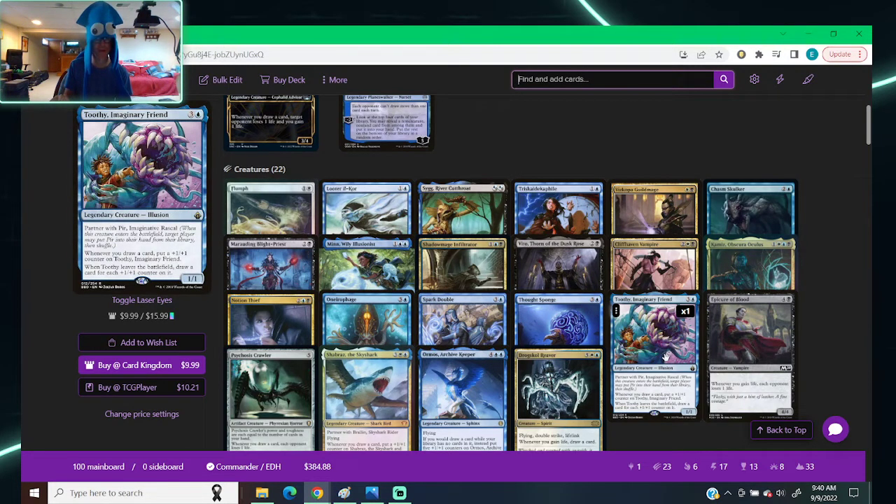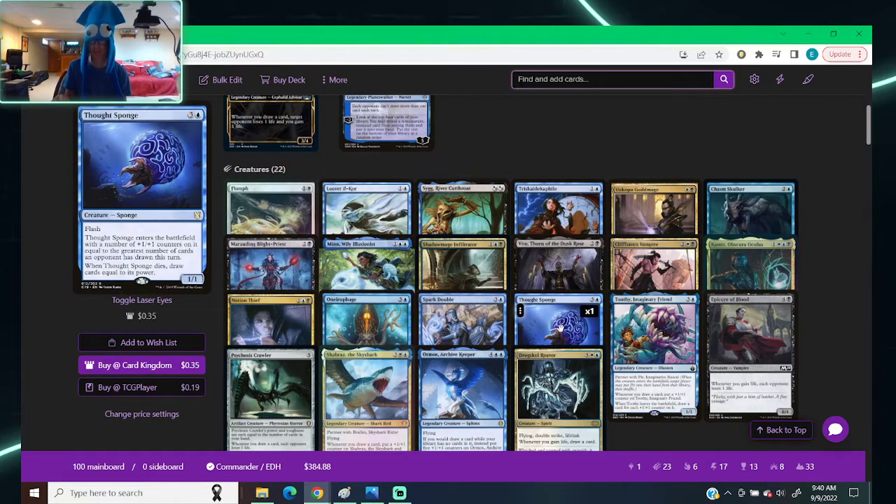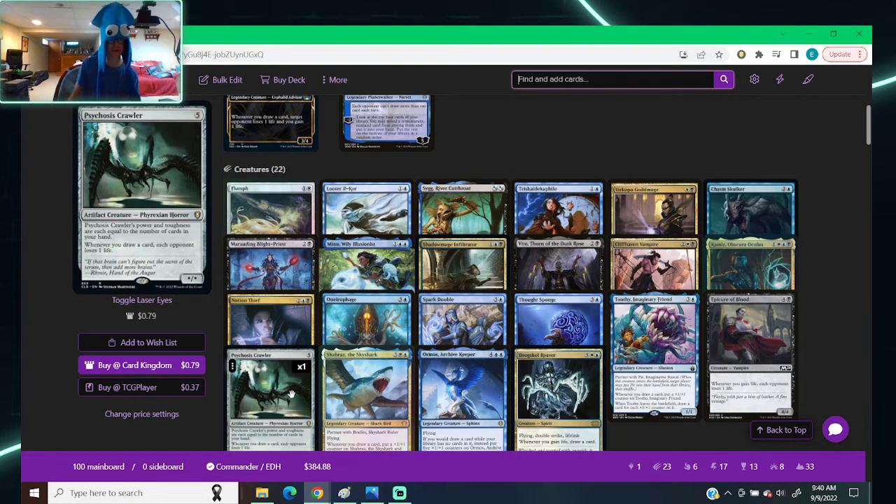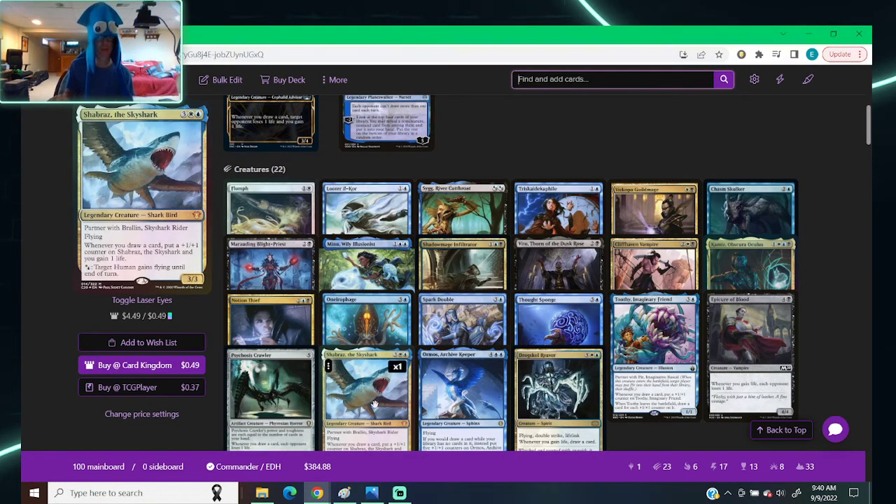Toothy, Imaginary Friend — same concept: whenever you draw a card, put a +1/+1 counter on it, and whenever it leaves, draw a card for each +1/+1 counter on it. The difference is Thought Sponge is flash and only counts the draw amount per turn. Epicure of Blood — four colorless, one black: whenever you gain life, each opponent loses one. Psychosis Crawler's power and toughness are equal to the number of cards in your hand, and whenever you draw a card each opponent loses a life.